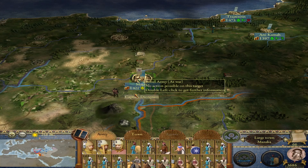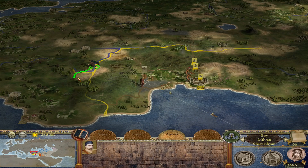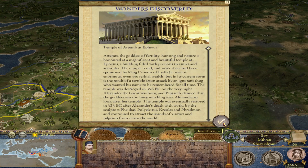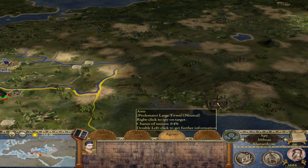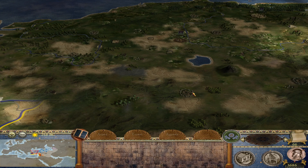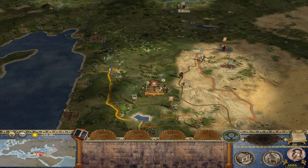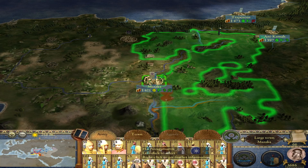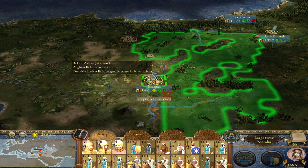I'll send my spy to Galatia and Pisidia to see what's going on. We've discovered the Temple of Artemis. The Ptolemies are making a ton of money with their provinces in Asia Minor, and the Seleucids still have control of Phrygia at Ipsos. I'm going to gather all my troops except for the injured units and destroy these Cappadocians.